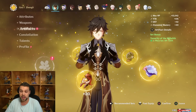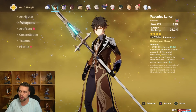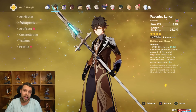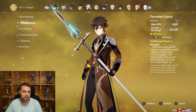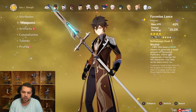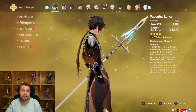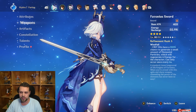For Zhongli, Tenacity of the Millelith is going to be the best artifact set. You can go with Favonius Lance or Black Tassel. On Clorinde teams, Zhongli actually has some time to burst since Clorinde has more downtime than other characters, so building Zhongli for damage is an option. But I'd still go four-piece Tenacity with Staff of Homa. On this team you're not running a second Electro, so Favonius is nice. Furina is the usual build — Golden Troupe — and you want to get the Pipe weapon. Go check out my Furina guide.